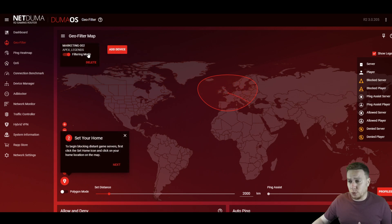You might not be playing Apex Legends, or you might be playing a different game that might not even be on that list — don't worry, we're going to be going through that in the FAQ section. The next step is to start blocking those distant servers. To do this, we're going to select our home location. The filter should already detect that because during the initial DumaOS setup, we were asked to select our region. If it hasn't, click this button here and then select your home location on the map. You can change your home location at any time by clicking on that button.